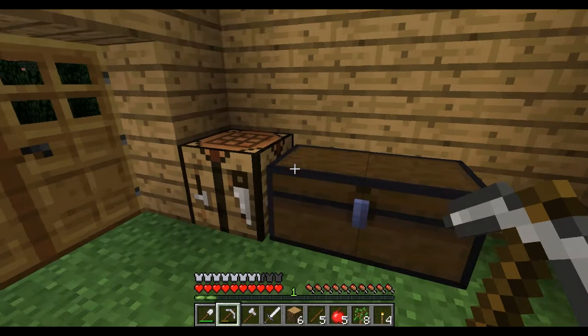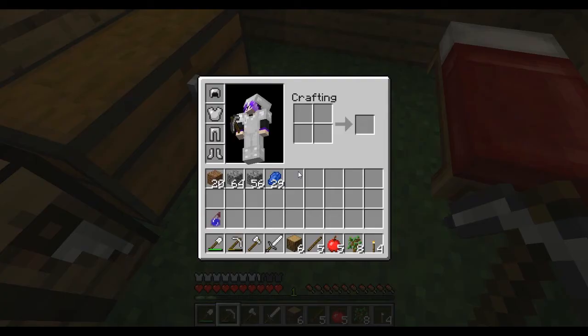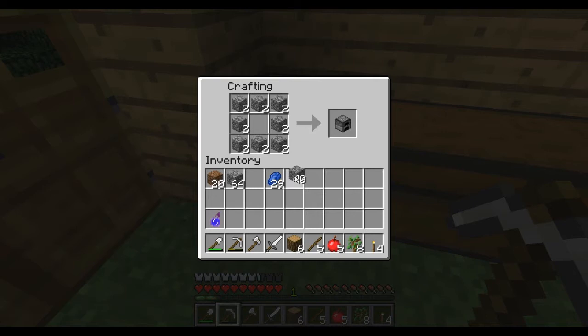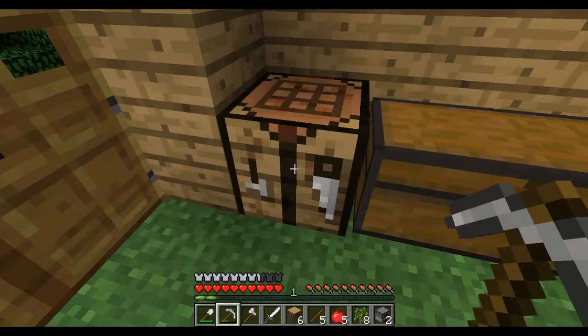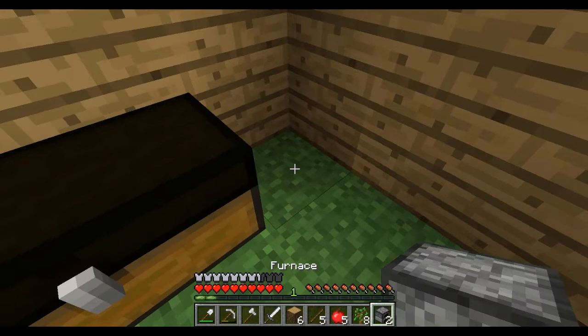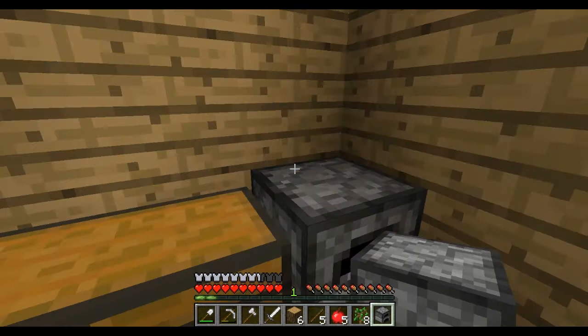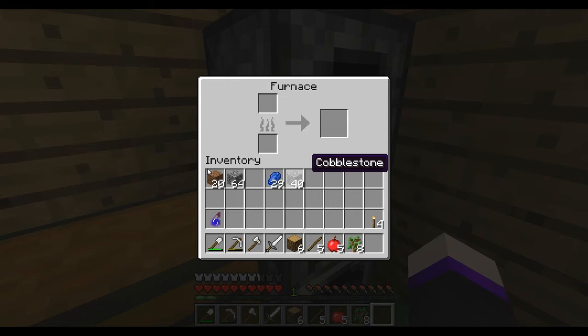I haven't done anything since last episode so it should all be good. Let's make a furnace because it's about time we had one — let's make two. I don't know when we'll use both furnaces but it could come in handy. Two furnaces — cool. We shall put them down and then we can cook our wood to make charcoal; that'll be good. Let's put the other one above this one.